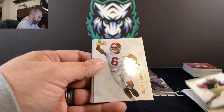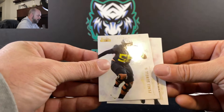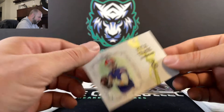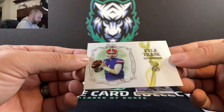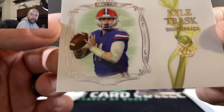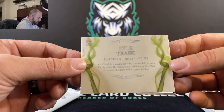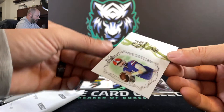Elijah Moore, Rondale Moore, Devontae Smith, Penei Sewell — that's a Detroit Lion, that's going to be a PC for us. Jason Owe and Kyle Trask — that is very slick, 136 out of 149, right underneath the player. That is a sweet-looking card.